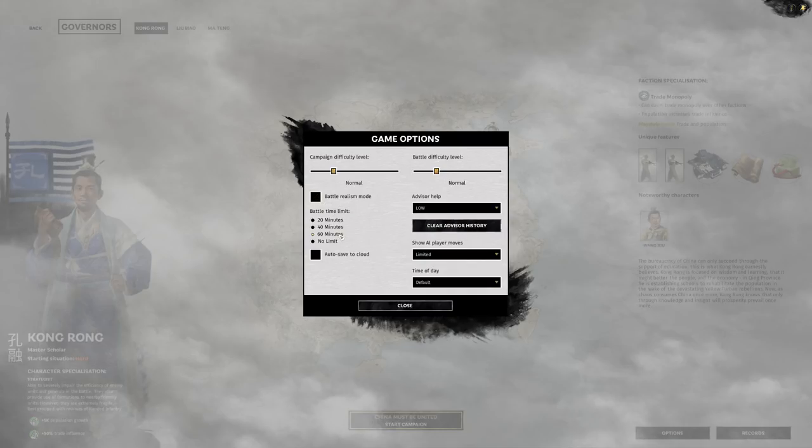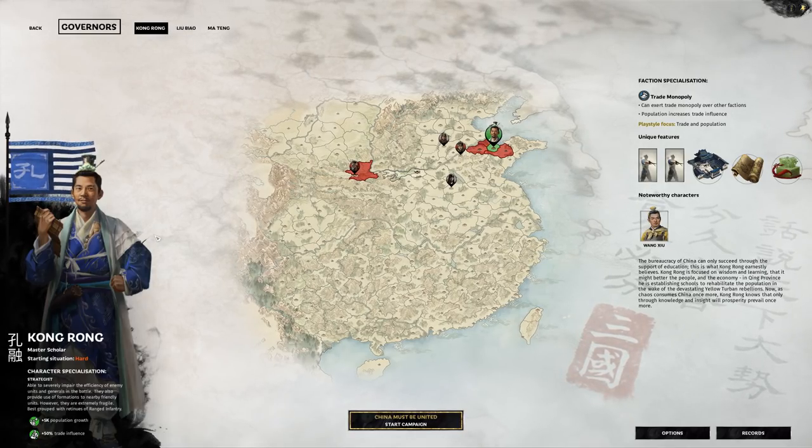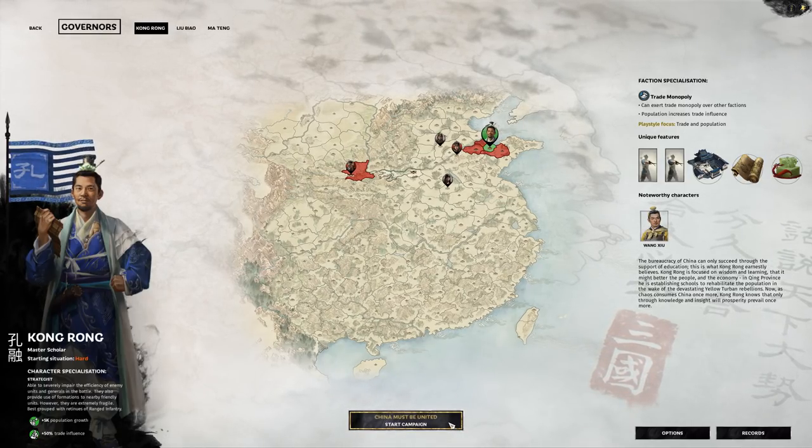For options: Battle Realism Mode means battles won't have a visible tactical map, but we don't want to exaggerate. We could also set battle difficulty — Legendary would be the hardest. We're going for Normal campaign difficulty. Advisor help will be on. Auto-save to cloud — let's do that as well. Battle time limit: 40 minutes — I don't want battles to drag on too long. And as I said, I'm not focusing on battles in this game.